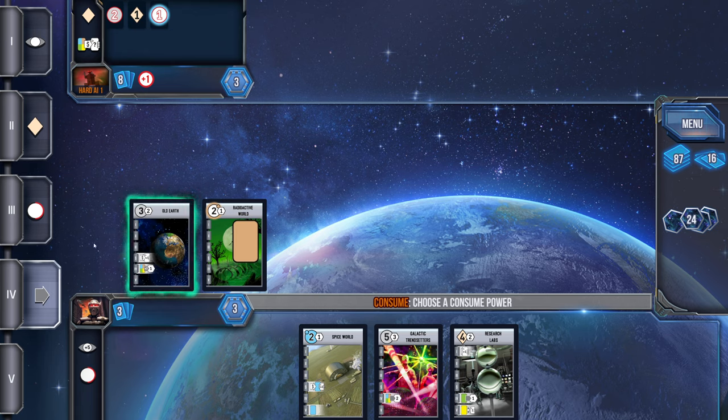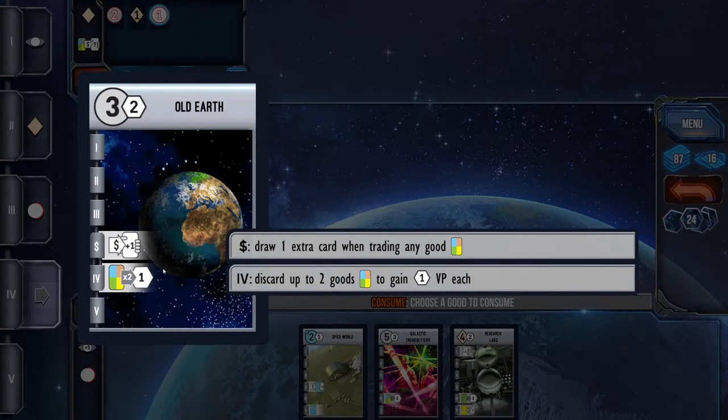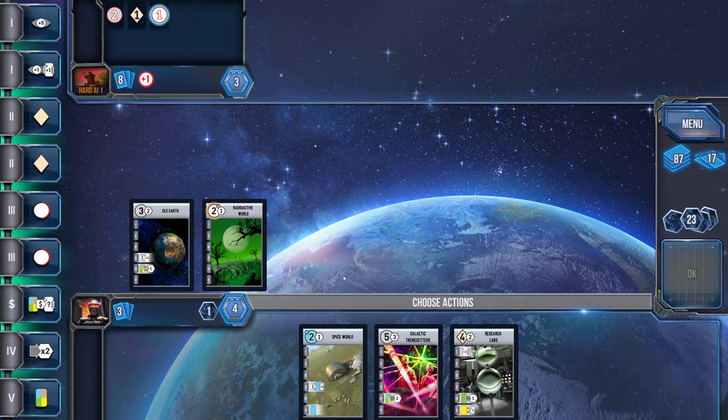Now it's asking me to use a consume ability. I wanted to do the brown two-victory-point Galactic Trendsetters, but it looks like I won't be able to. This card lets me discard two goods for one victory point each, which is nice later in the game when you have a lot of goods but not many consume abilities. I'm definitely going to start drawing more cards — maybe I'll pick settle so I can play the spice world, or draw into something good.